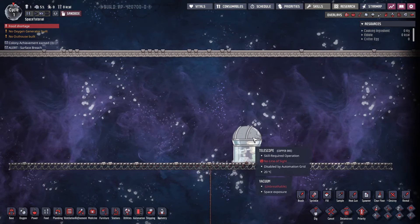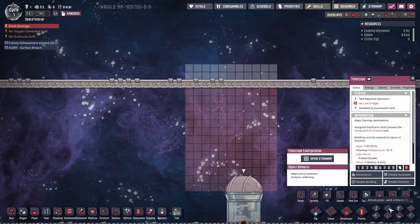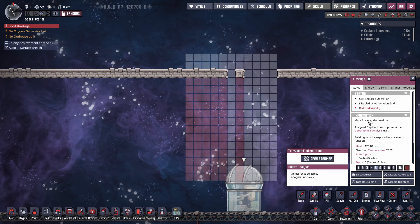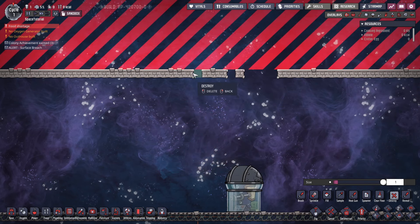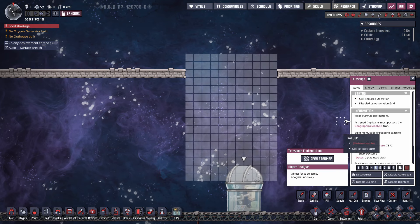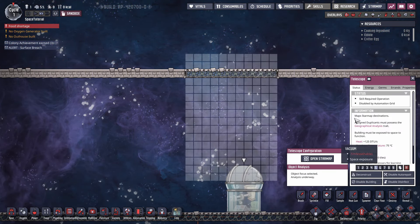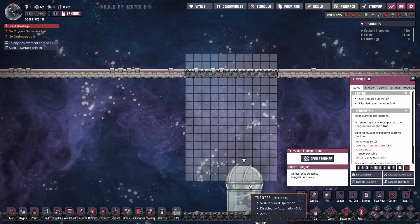We'll start with the telescope. I have installed a mod here called Building Ranges — it's very useful and shows you the actual range of effect of buildings. As you can see, the telescope requires this much line of sight to the sky to work. You'll notice it's red down there. If we free up a few tiles you can see it now has reduced visibility — 45 degrees, scan radius of five cells — showing tiles in white and red.